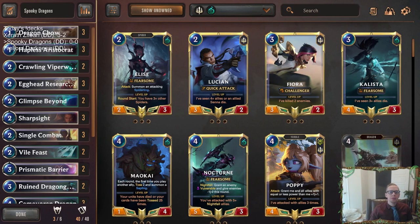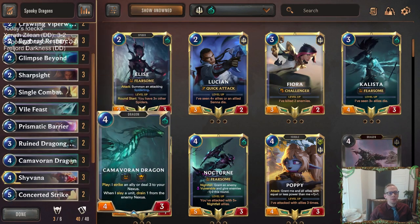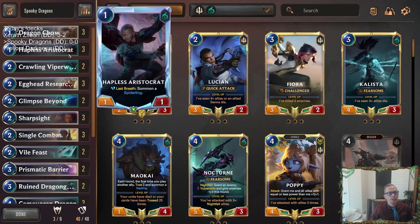Welcome everybody here on Twitch chat and everybody on YouTube for some spooky dragons. We got Shadow Isles dragons — that's what we're going to be playing today. We got Crawling Viper Worm, Camovor and Dragon, two fun dragons to play. They're going to be slaying your own units or dealing three to your own units.